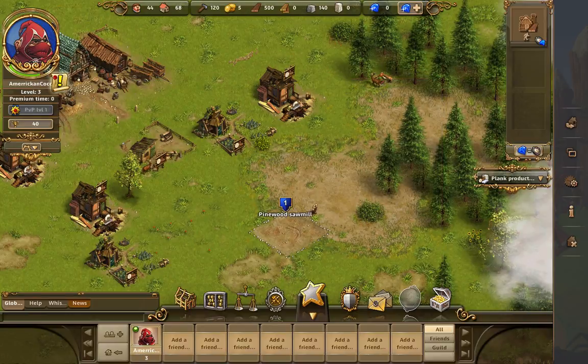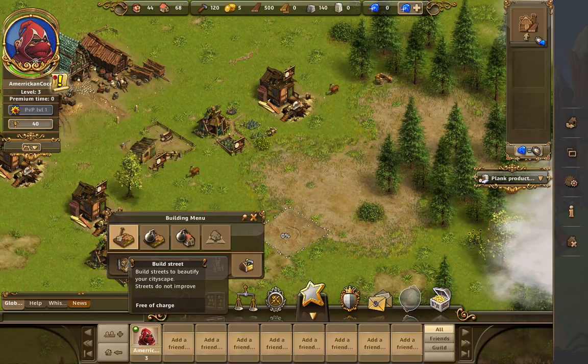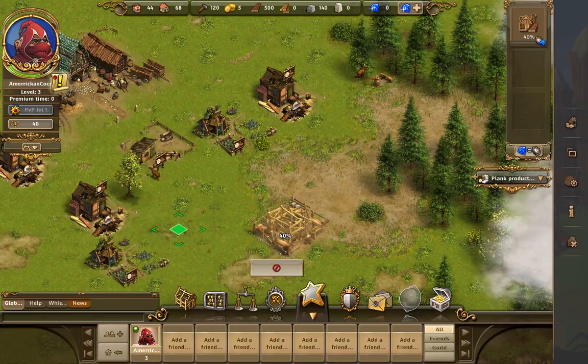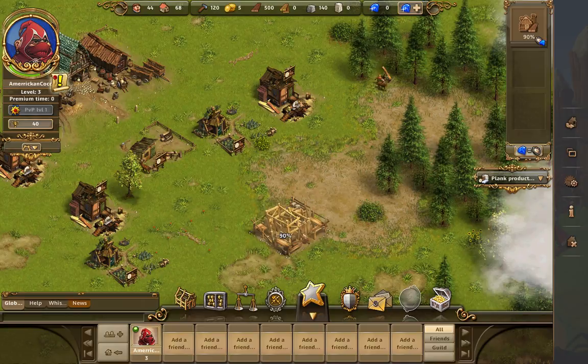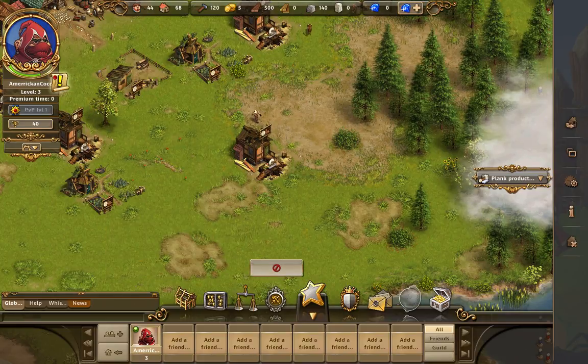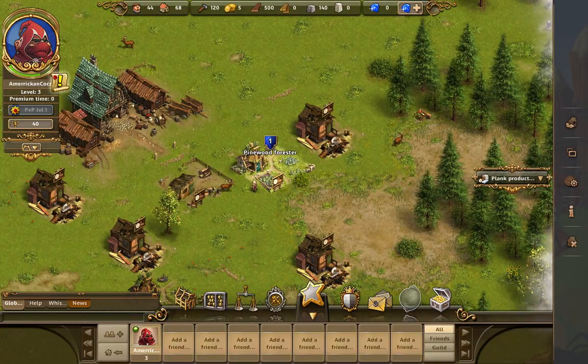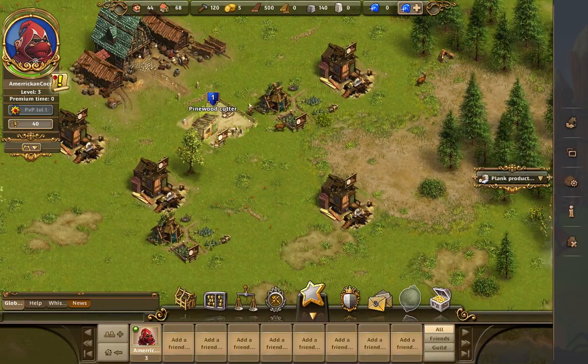I wanna add a road. Okay. Why can I not build a road? Okay, there we go. Got something. So let's do that. How come I can only build two? That's weird.